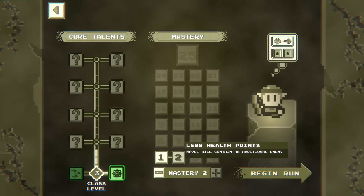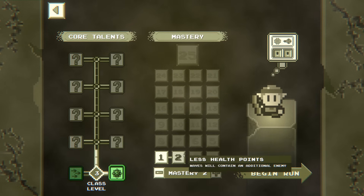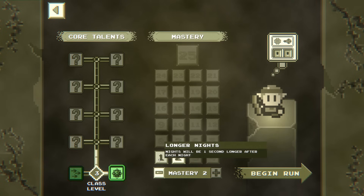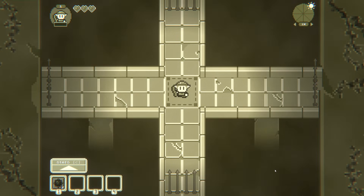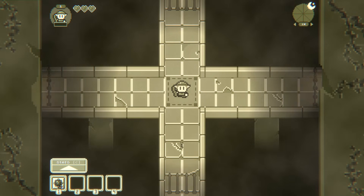We are going to be on this difficulty. It says less health points, waves will contain additional enemy. It says longer nights and then something that makes sense for that title. Do we have both of these, or waves contain additional enemy? Let's just go in — we'll assume both are true. I think it's just waves have an additional enemy.